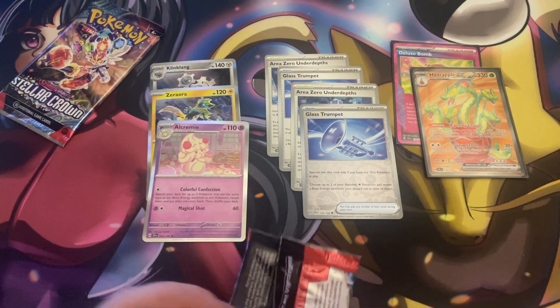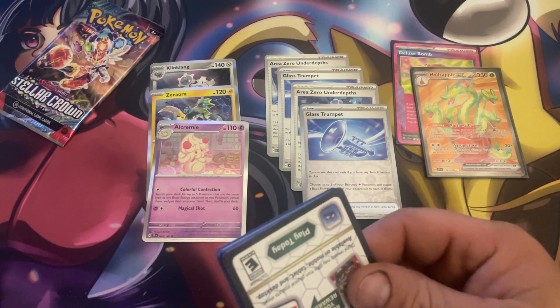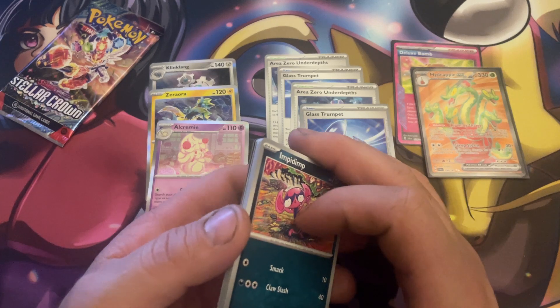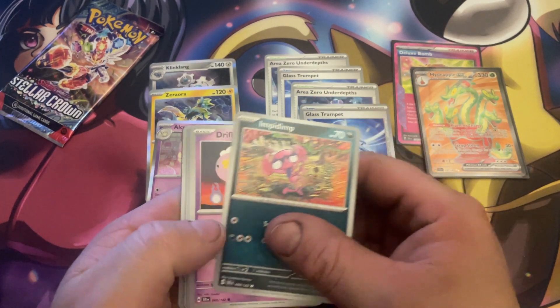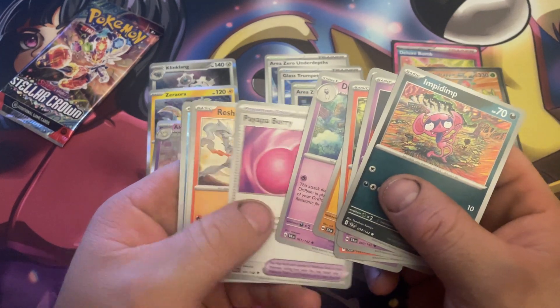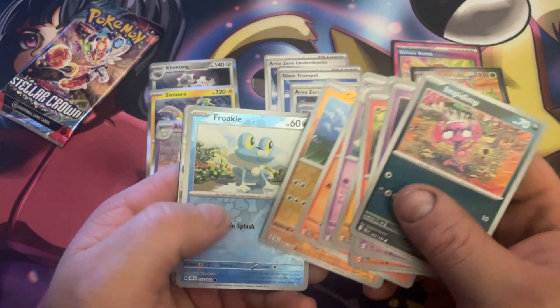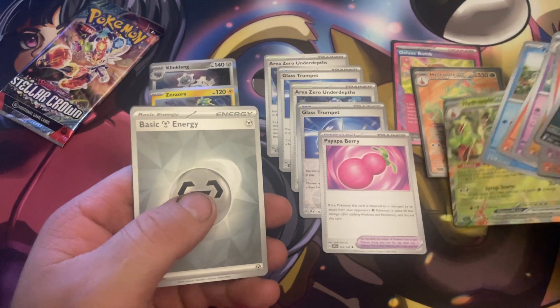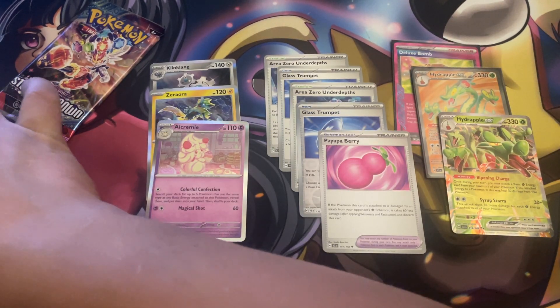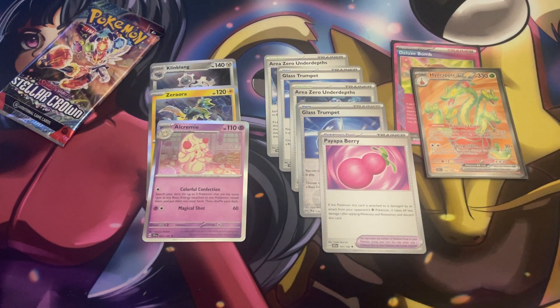Pack number five: Lapras again. With Pokémon you hope for something good but more often than not you won't get it. Taking out the trainers too. Reshiram, Carbuncle, Froakie, and another Hydrapple. So this is like a nice Hydrapple box here — that's pretty cool.